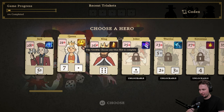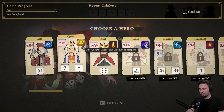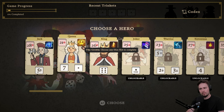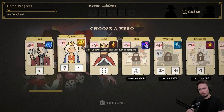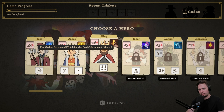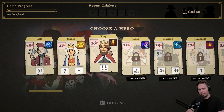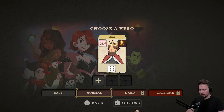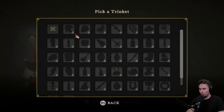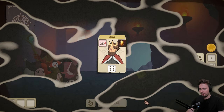So we can go with a different one. Queen's got: choose any dice slot to complete. This one: decrease all total slots by gold coin amount, max 10. Let's go for that. Oh, we got some relics, but we don't have any. Makes sense. Let's go in.